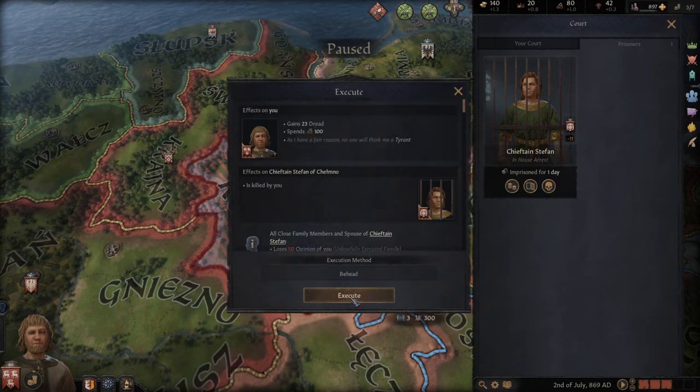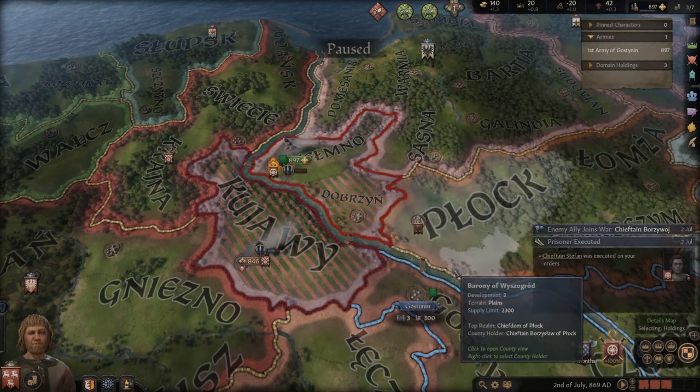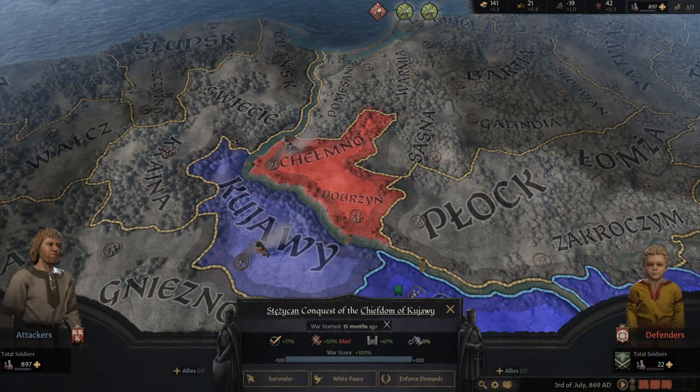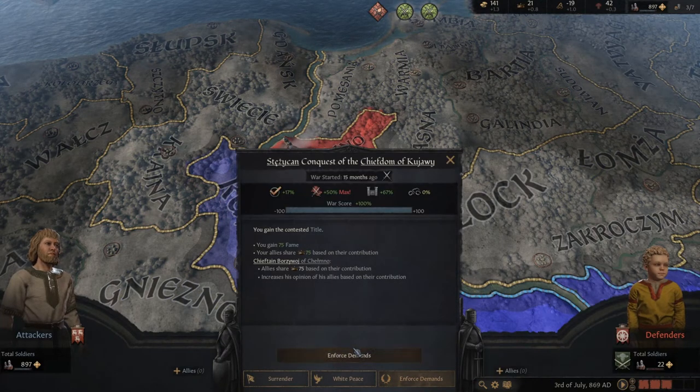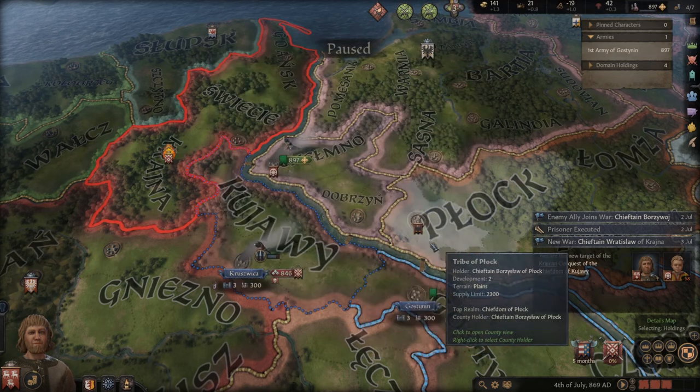I can ransom him for 8 cash because he doesn't have the full 50 that he should pay. But I'm gonna execute him so he won't bother me in the future. So I executed him, and now I can finish the war. Let's enforce the demands — and thanks to that we have victory, with a new leader in the territory. This is now my new territory.